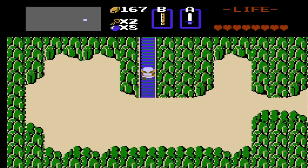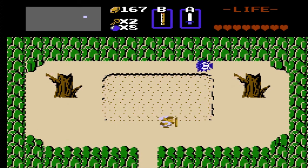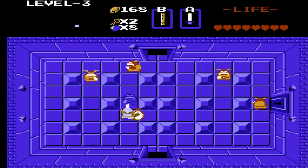Dungeon 3 is found where the second dungeon used to be, but it's now in a pond. We've seen this parlor trick before. This dungeon is in the shape of an L, and there's really not much more to say about it.